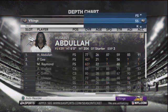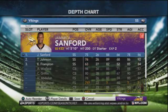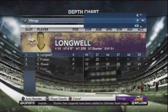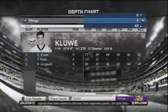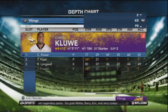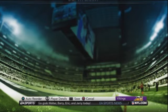We'll go through Hussein Abdullah — I'm definitely going to be keeping him for a while. And the strong safety battle right here is going to be decided for me in the preseason. The Vikings have chosen Jamarcus Sanford in the actual NFL, but I'm going to let the game decide through preseason. I don't know why we have backup punters and kickers, but they're not going anywhere — they're probably not going to get hurt, they better not anyways.